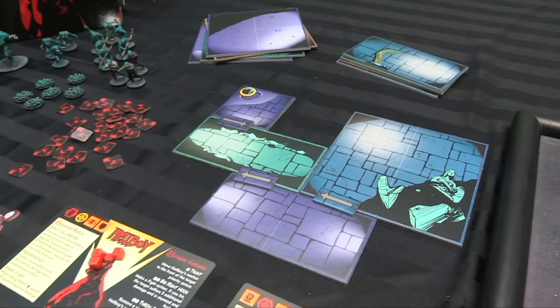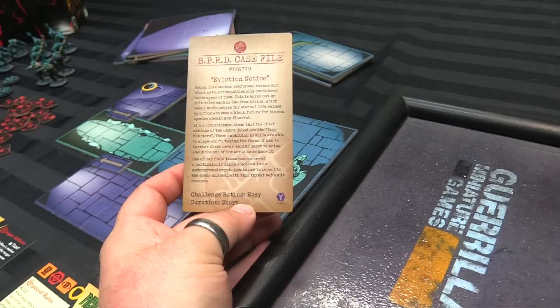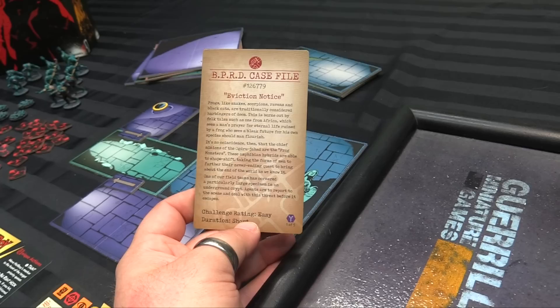So in this one we are doing — it's called Eviction Notice, case number 126799 of the BPRD. It has a challenge rating of easy and a duration of short, and it's about frogs. Like snakes and scorpions and ravens, frogs are traditionally considered harbingers of doom. It's no coincidence that the chief minions of the Ogdru Jihad are the frog monsters — these amphibian hybrids are able to shapeshift, taking the forms of men to further their never-ending quest to bring about the end of the world.